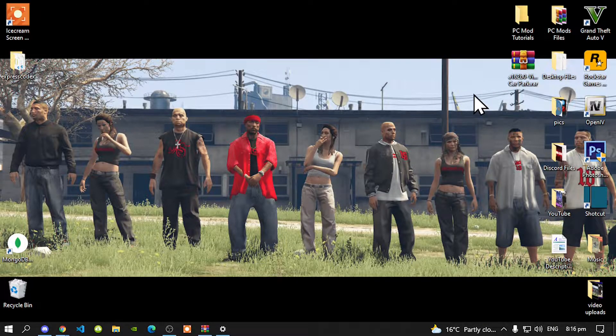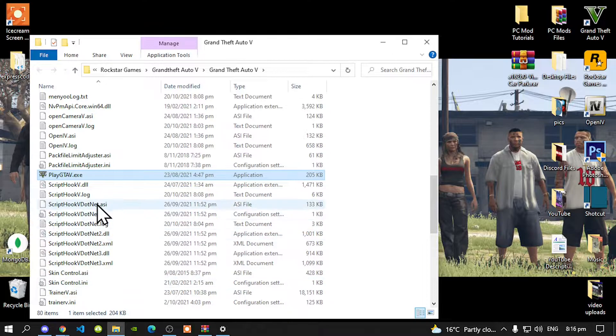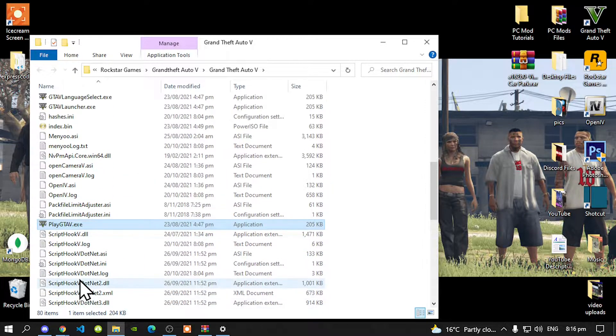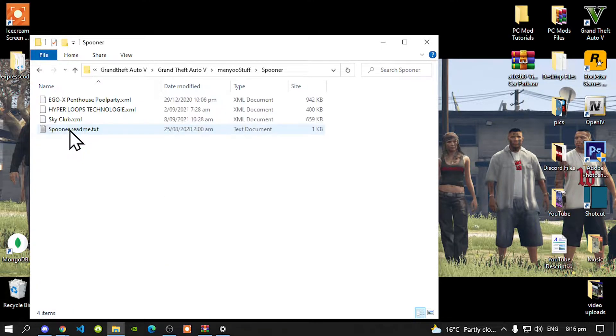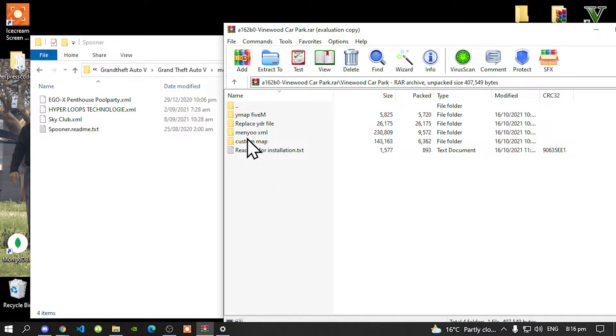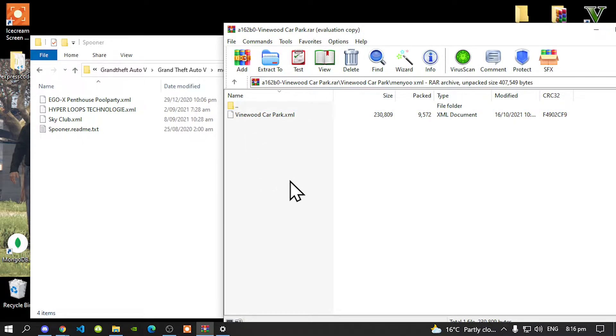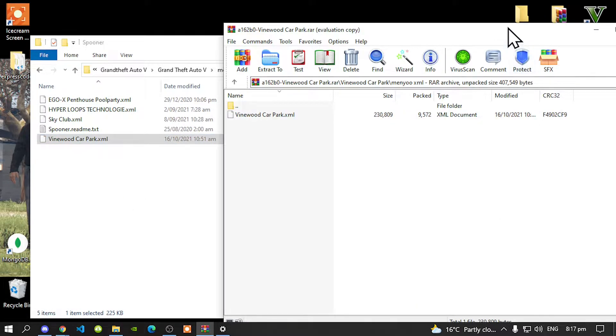Once you have completed that process, go to your Grand Theft Auto V game, hover over it, right-click and open file location. Make sure you have installed your requirements. This mod does require a menu, so make sure you install the menu. Once done, open up your menu stuff folder, go to your Spooner folder, open up your Vinewood garage extract folder, and inside will be another folder — open that up. Then go to your menu dot XML folder and select your dot XML file and drag it inside your Spooner folder.